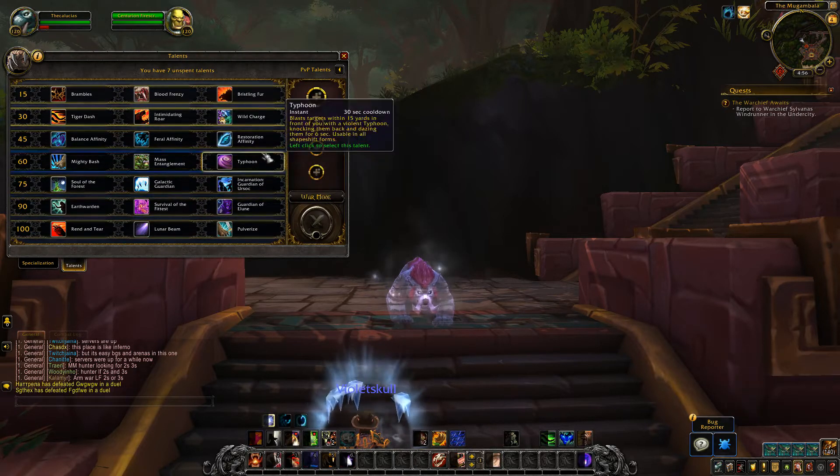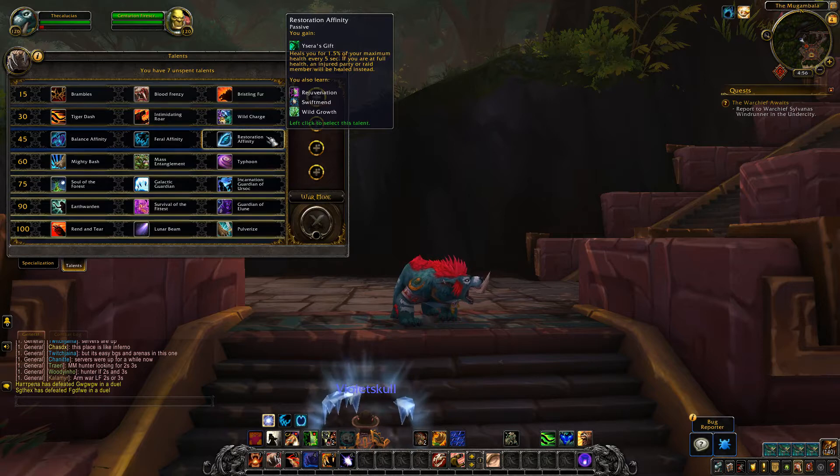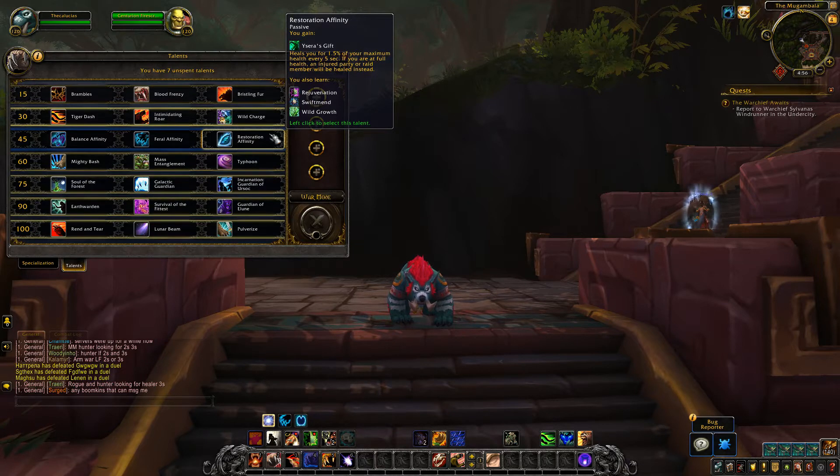Restoration Affinity — Ysera's Gift is still the same, healing you for 1.5% of your max health every 5 seconds, and if you're at full health it will heal an injured party or raid member instead. This will now teach you Rejuvenation, Swiftmend, and Wild Growth. Wild Growth is newly added to that list because Healing Touch — which it used to teach — has been completely removed. Not even Resto Druids have Healing Touch, which is kind of weird since it's been in the game since the very beginning.